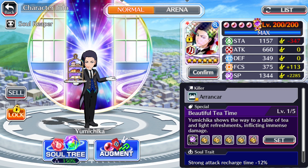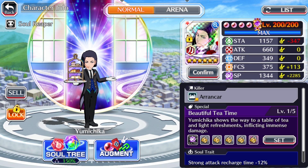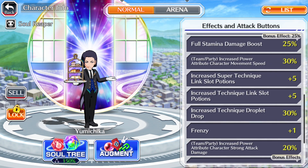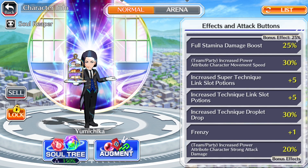In Yumichika's case, he is a power Sarpet character with the Aronka kill ability, which I think is pretty good. It's been a minute since we've received a power character with the Aronka kill ability - at least a really good one like this Yumichika. He is an SP-based carrier and the whole thing about this character is that he is going to be the ultimate power farmer. He has plus 5 increased super link shop potions for the technique attribute twice over, and also increases the technique droplet drop rate by 30%. So all in one with this seasonal Yumichika, you're farming all three items you're going to need to power up your characters.